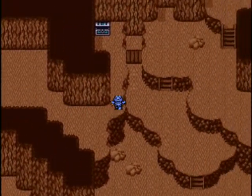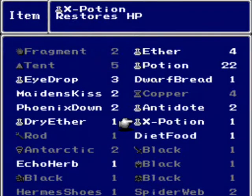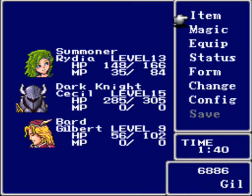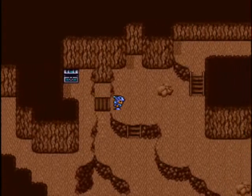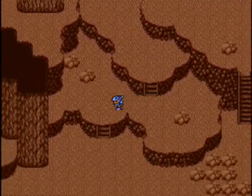Let's just go back. I'm going to want to give Cecil a couple potions here, because he's been using Darkwing quite a bit. There we go, that's better. Alright, let's head downstairs here and see what we have.